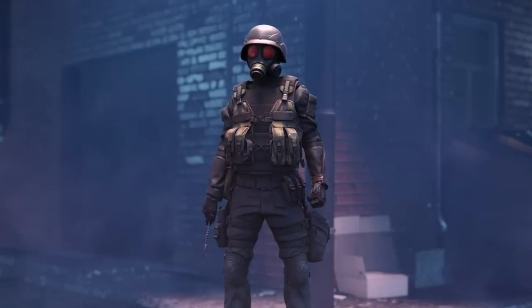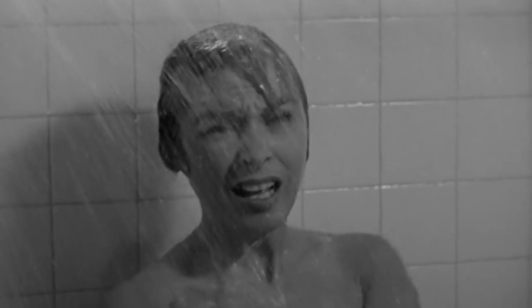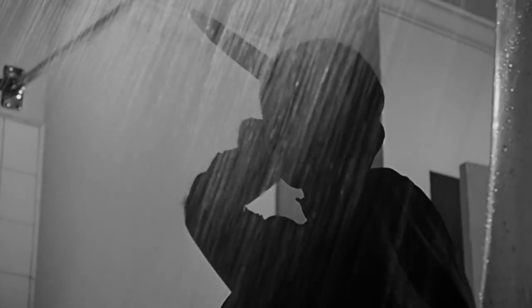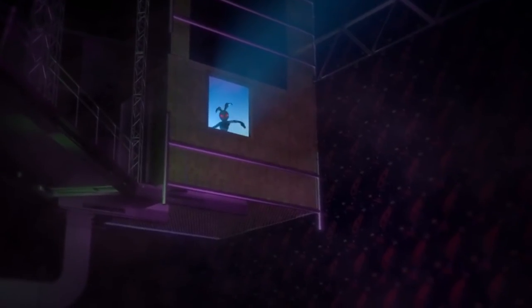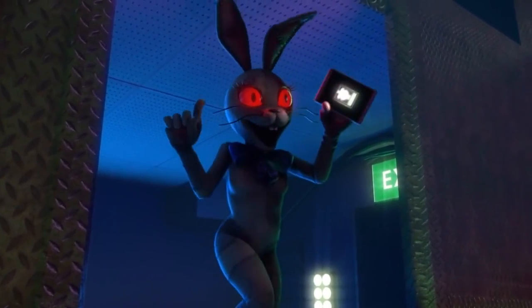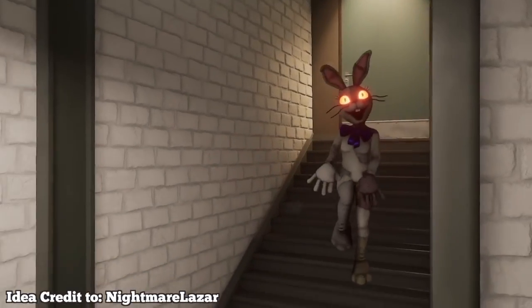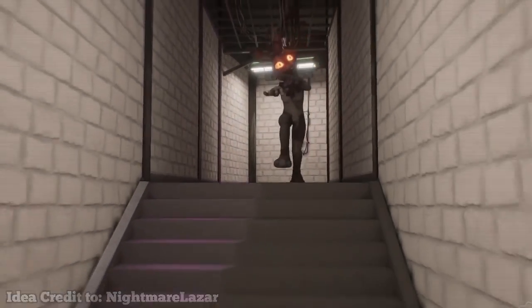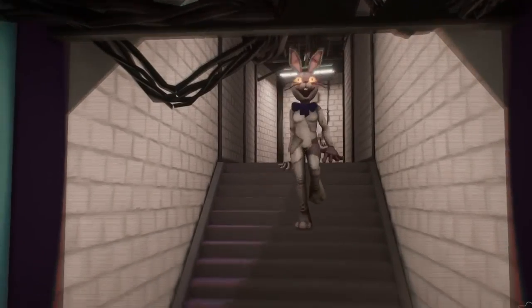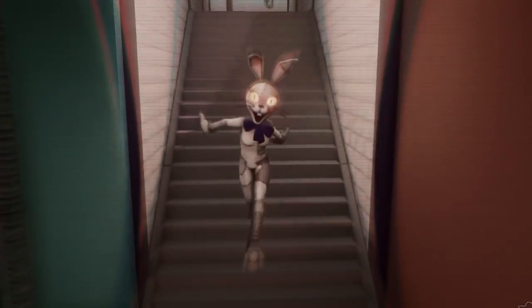For Legion, we already have Hunk from the Resident Evil franchise. Jeff the Killer, a creepypasta character, also crossed my mind. Norman Bates from Hitchcock's Psycho makes a lot of sense with Legion's Frenzy ability — it could feel like a Norman Bates rampage, and it's an iconic classic piece of horror. But the best fit for Legion would be Vanny from Five Nights at Freddy's Security Breach. Vanny wears a white bunny costume with stitching, a creepy wide smile with buck teeth, long whiskers, and big glowing red eyes — and we already see skins on Legion that loosely match this description.